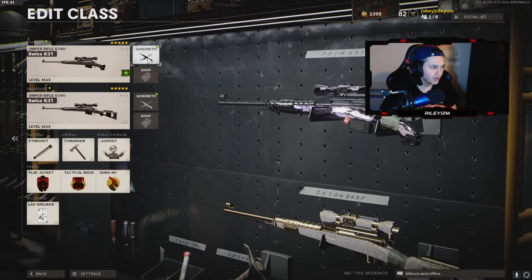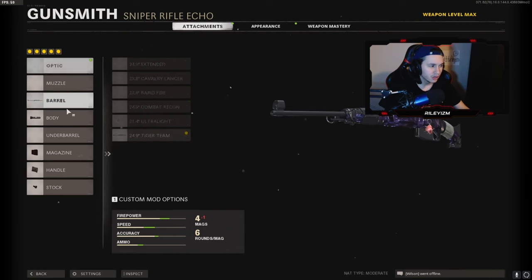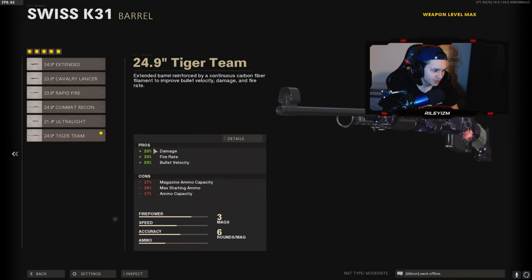Now I'm gonna go over my absolute favorite Swiss K31 class setup. This is what I've been rocking in pretty much all these clips — I haven't changed any attachments whatsoever. I'm running the double sniper glitch with two Swiss K31s. On my first Swiss, I've got the 24.9 inch Tiger Team barrel. Before you get this barrel you're gonna be down bad — you'll get so many hit markers. It's pretty much only a headshot for a one-shot kill until you get this barrel. It says plus 20 damage but it feels like plus 80 damage — it's night and day difference.